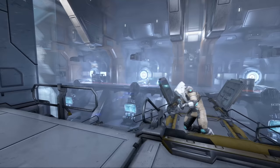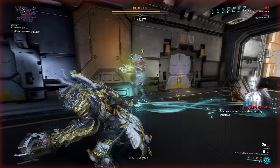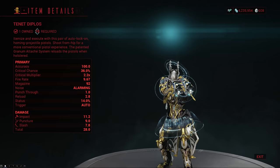Hey guys, welcome to another Warframe video. Today we're gonna take a quick look at yet another Tenet weapon — this time it's going to be the Tenet Diplos. Just like with any other Tenet weapon, the only way to get it is by defeating a Sister of Parvos that's wielding the Tenet Diplos. Since I've already made a full video on how to interact with the Sister of Parvos system, I'll simply link it in the description down below.